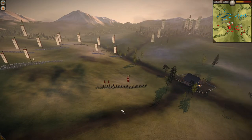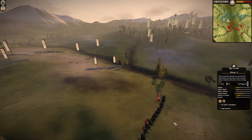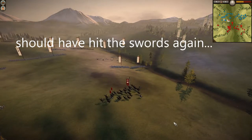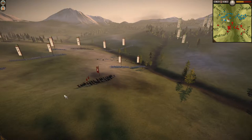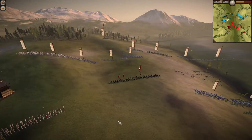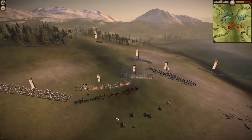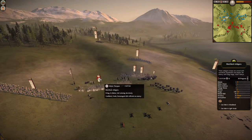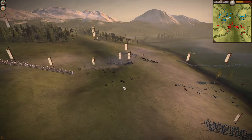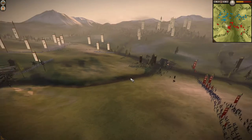Since my opponent didn't put any spears to protect those swords, we're going for round two. The early cav engagement was really crucial for us — Foxhounder has no cavalry, and Mr. Platypus spaced his units so far apart it's difficult for them to support each other. The missile units are moving, but those cavalry charges force Mr. Platypus to commit to certain areas, which opens up possibilities.